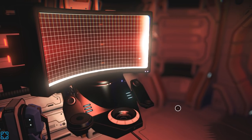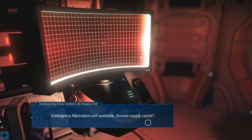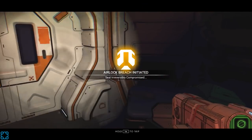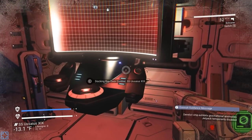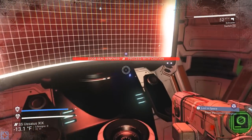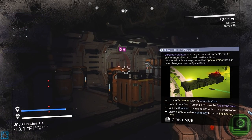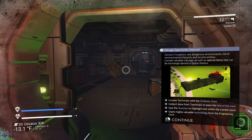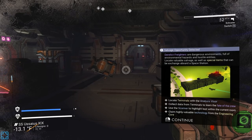Restart hazard control. Unable to restore primary heat control — protection against extreme cold temperature is required. Fabrication unit available. Access supply cache. Derelict freighters are dangerous environments full of environmental hazards and hostile entities. Locate valuable salvage as well as special items that can be exchanged aboard a space station. Locate terminals with your analysis visor. Collect data from terminals to learn of the fate of the crew. Use the scanner to highlight loot within the current room. Claim highly valuable tech from the engineering core.